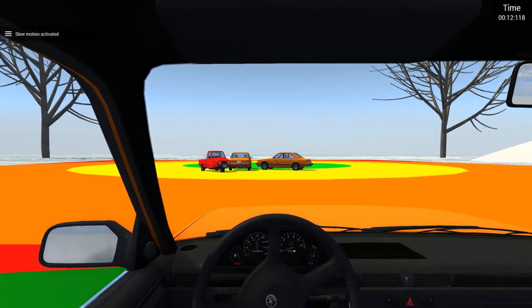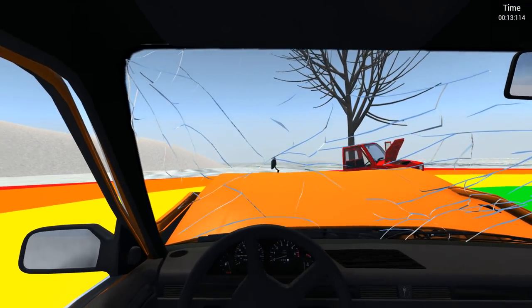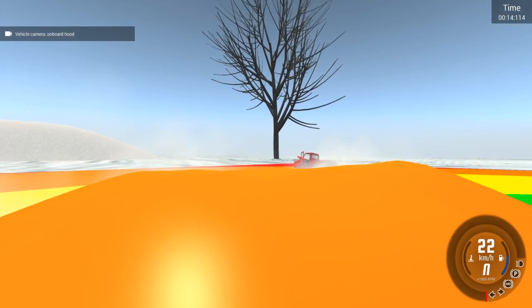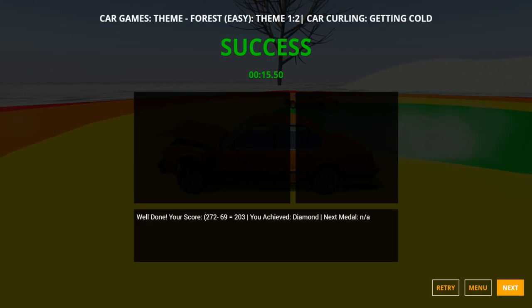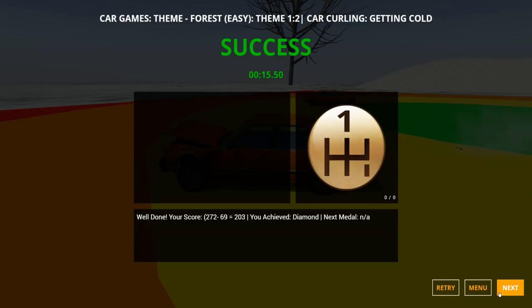It's so much more slippery here! There we go — we got to hit the pigeon from the front, push it as far away as possible, get it out of the green square. We are still sliding — I don't think I can use my brakes, so it just kind of goes on its own. We scored 203, so we did a little bit better, and we got the diamond once again.